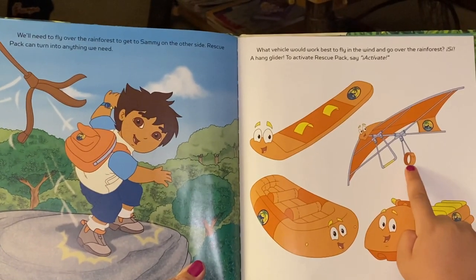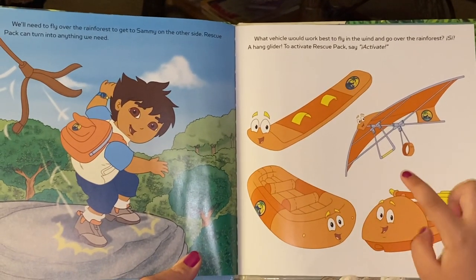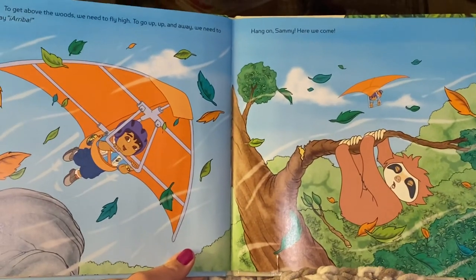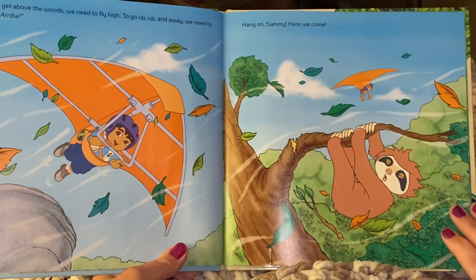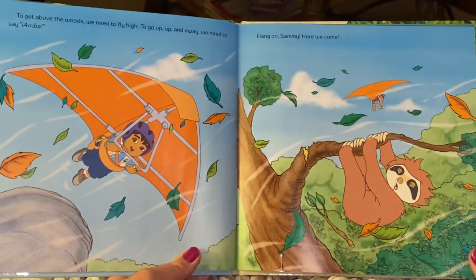A hang glider! To activate rescue pack, say activate. Activate! To get above the woods, we need to fly high. To go up, up and away, we need to say Arriba. Arriba! Hang on, Sammy — here we come.